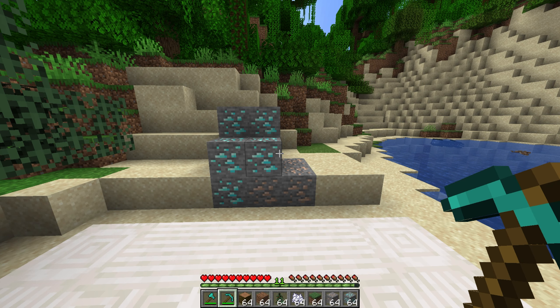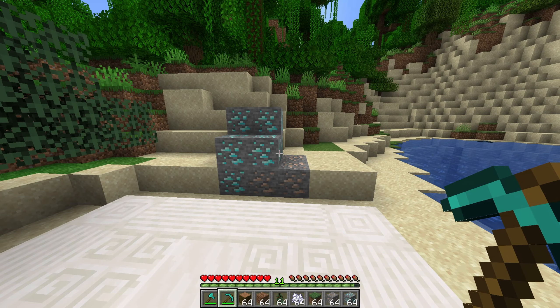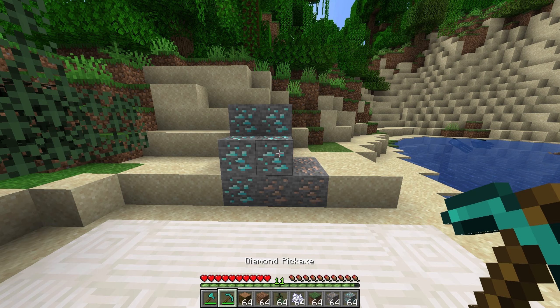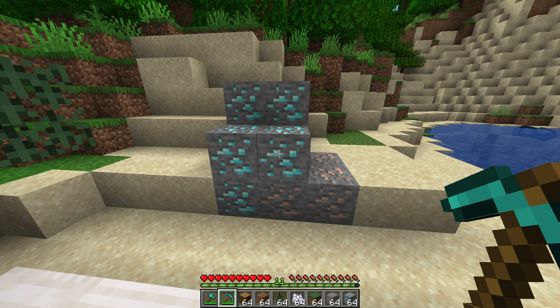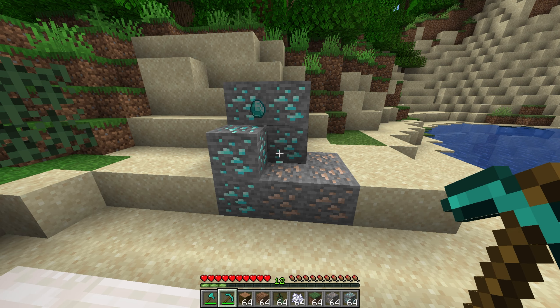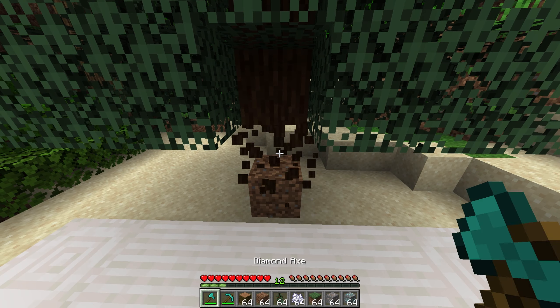In front of me I have a few piles of ore and a tree. If I'm in survival mode and have the correct tools — in this case an axe and a pickaxe — I can approach these and start to break them. If I break one block of ore and wood, you'll notice that nothing interesting has happened. Why is this? Is the mod installed? Is it working properly?